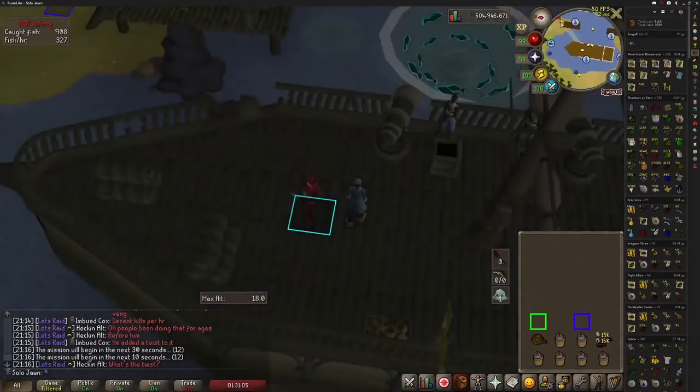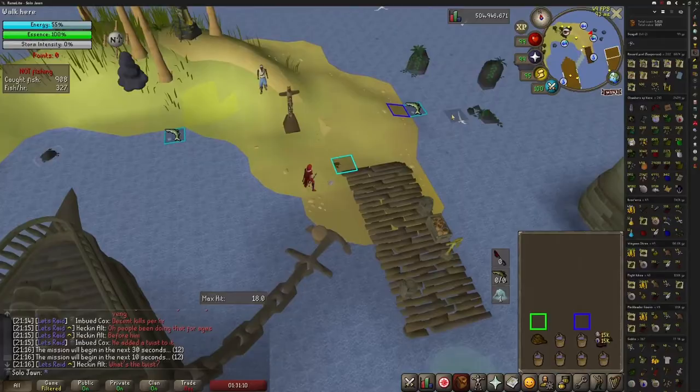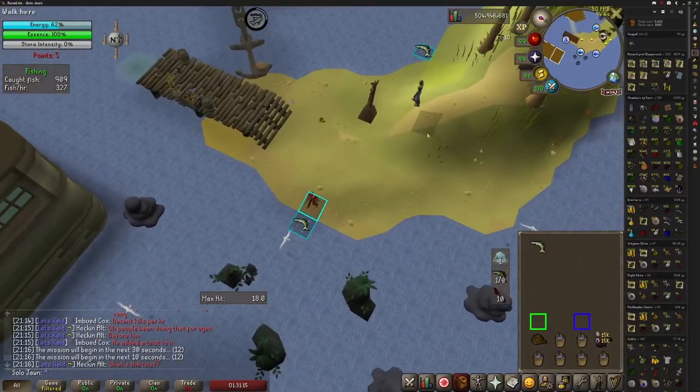Start out by catching 9 fish, then go cook them. The leaping fish spot should spawn around the time you finish cooking those fish. Go catch 8 more fish for a total of 17 fish. Cook them, and then load them into the cannon.